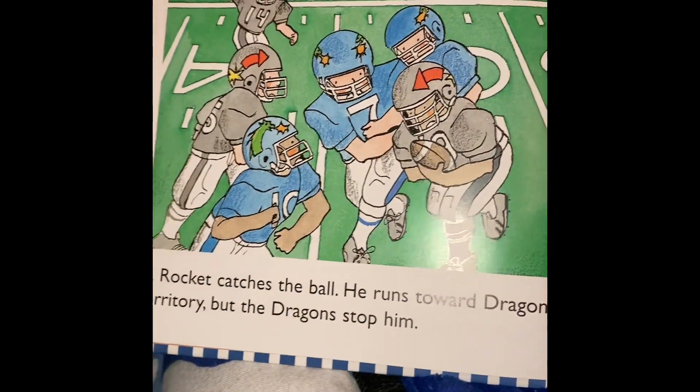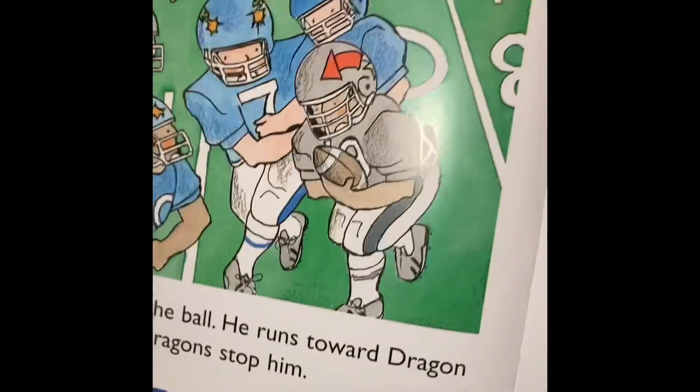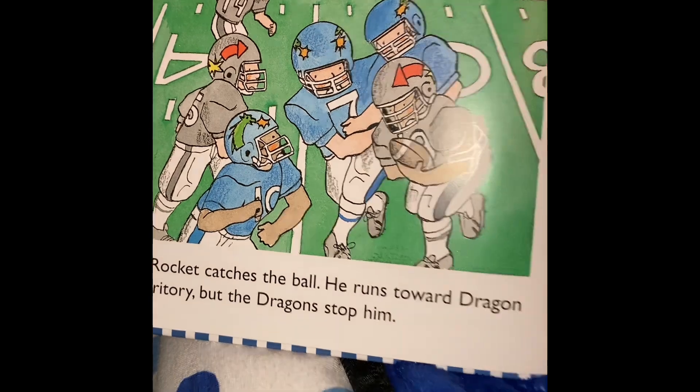The Rocket catches the ball. He runs toward the Dragon territory. But the Dragons stop him. When defensive players stop the offense ball carrier, it is called a tackle.